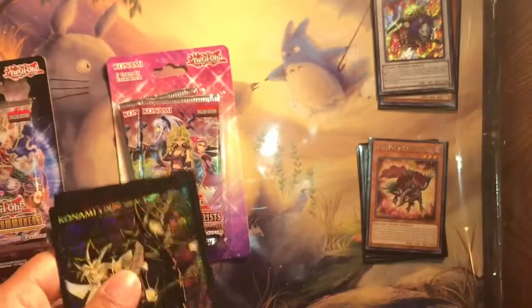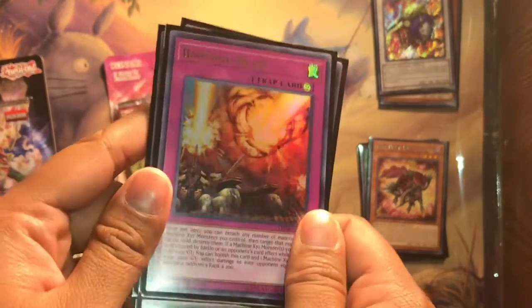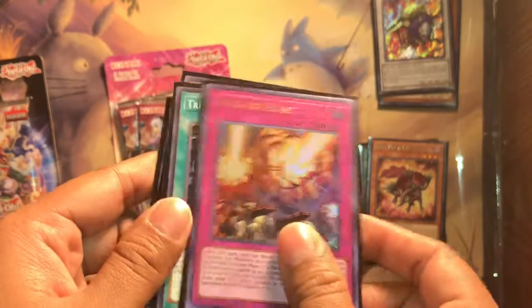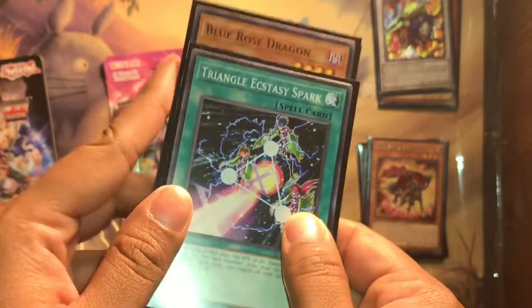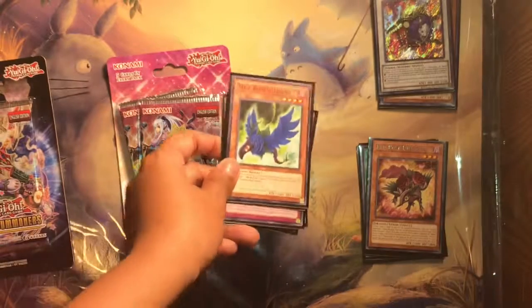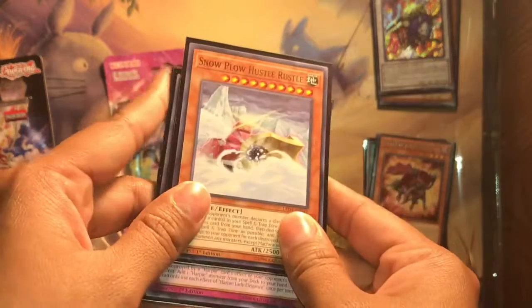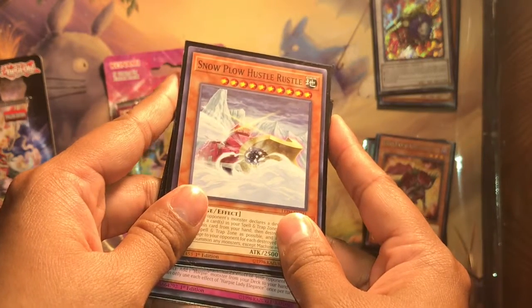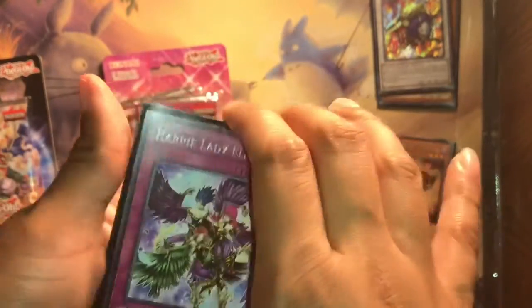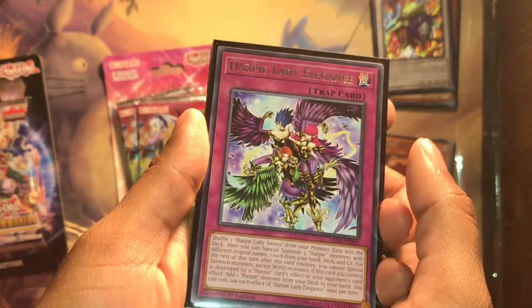Here's the other pack. The foil for this pack was Barrage Blast — it looks amazing. Then The Hollow, Triangle Ecstasy Spark, Blue Rose Dragon. We also have Snow Plow Hustle Russell — I could not pronounce it — and then Preppy Lady Elegance, which I just thought was an amazing card.